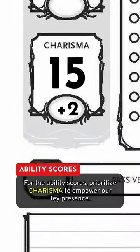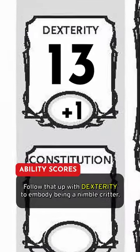For the ability scores, prioritize Charisma to empower our Fey Presence, then follow that up with Dexterity to embody being a nimble critter.